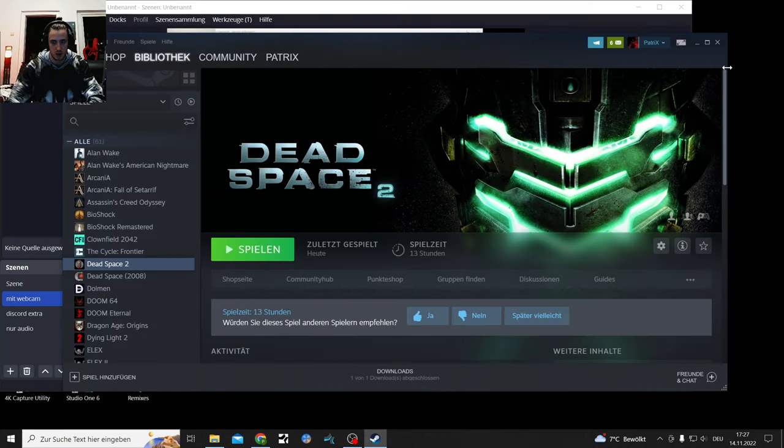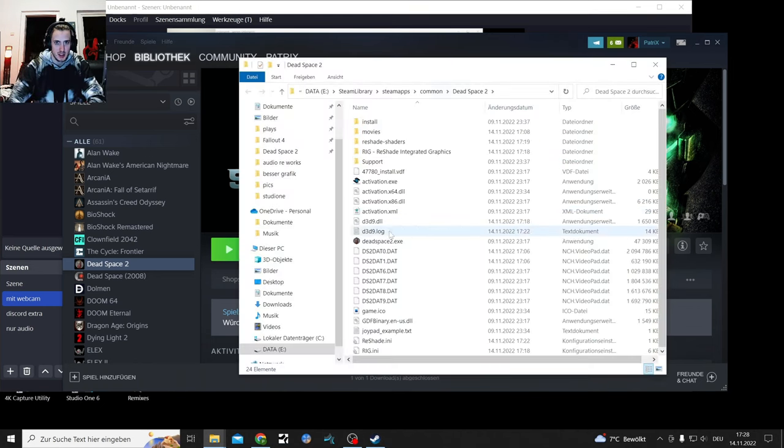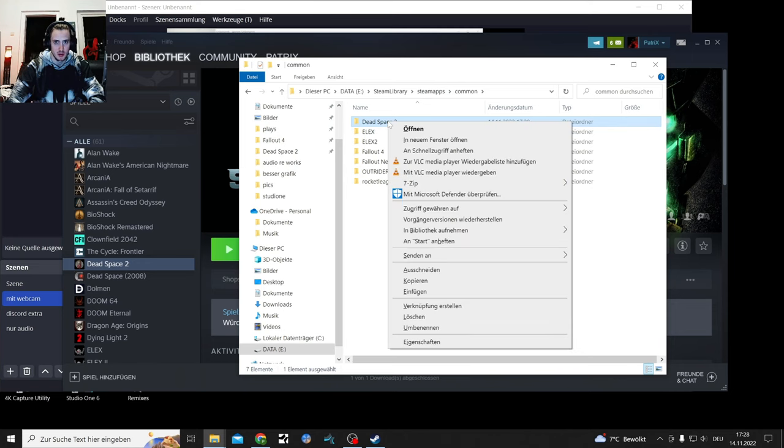If you have Dead Space installed, you have that wheel here where you can change your properties. Over properties you have this thing and you search for local data - that's your local folder. Then you get your Dead Space folder popping up which is helpful for modding. If you go back one step to common and right-click on that...